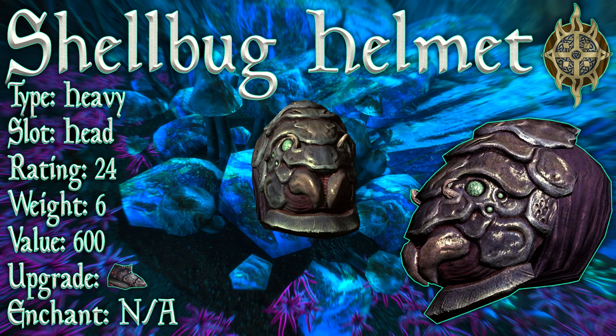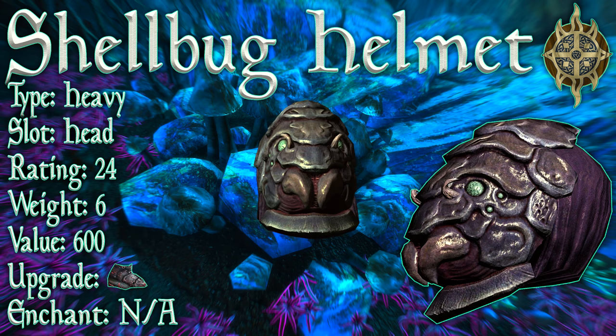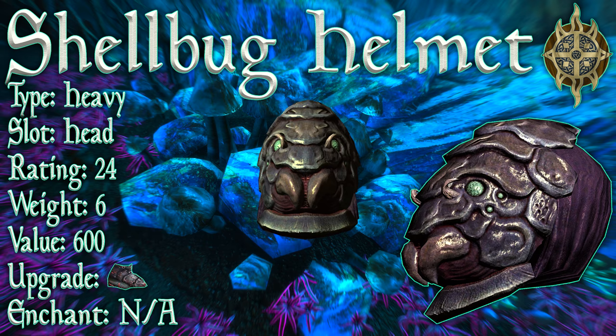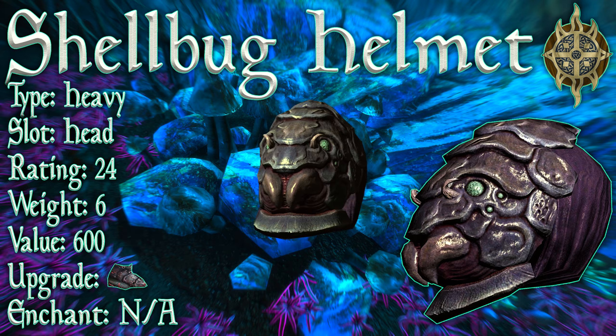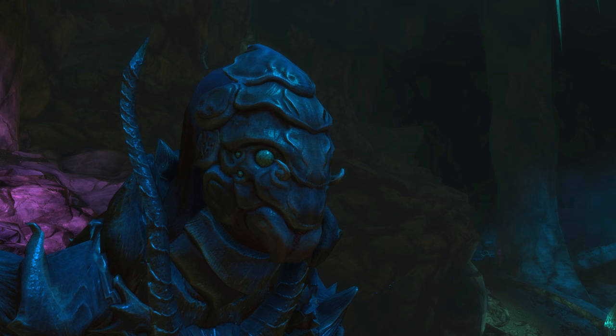So now we've crafted it, let's inspect it. The Shellbug Helmet: its armor type is heavy, its slot is the head, it has a base armor rating of 24, which is the third highest base armor rating of any heavy armor helmet in the game. It's got a weight of 6, which is incredibly light for a heavy armor helmet with such a high base armor. It's got a value of 600, it can be upgraded with Shellbug Chiton, and it also benefits from the advanced smithing perk, meaning it can be upgraded all the way to legendary without smithing fortification effects. It does not have an enchantment, but you can add whatever enchantments you like.